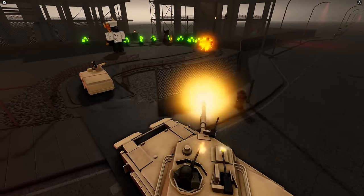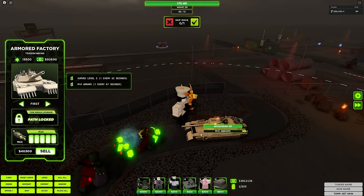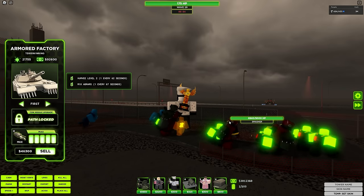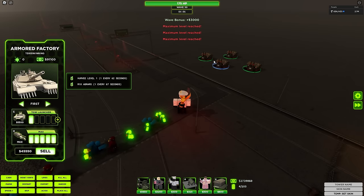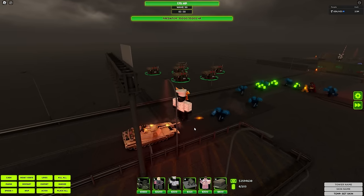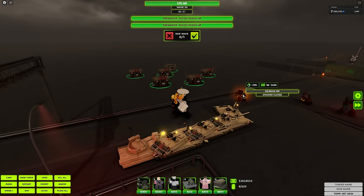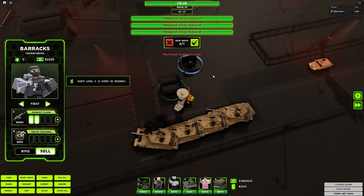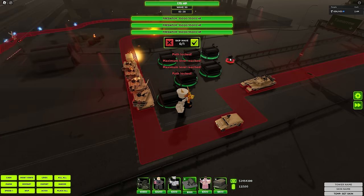Three guns are now going to work along with the main cannon, dealing 1,000 damage per shot. The DPS is going up considerably higher. Road Troopers are actually a great combo to have with this tower — they have high HP, detect stealth, and pierce armor. So Road Troopers are not a bad idea to have along with the Armor Factory.